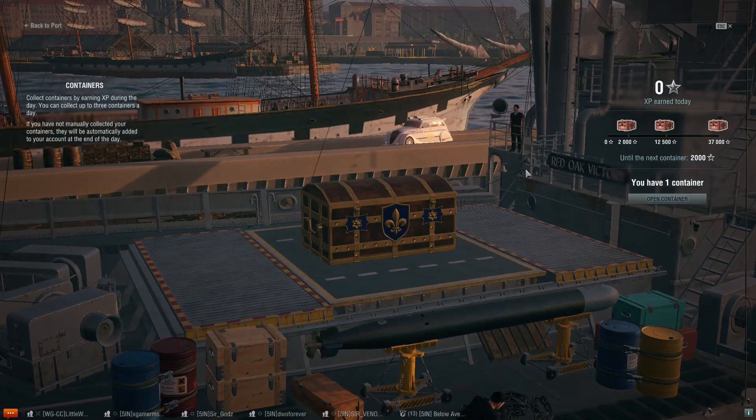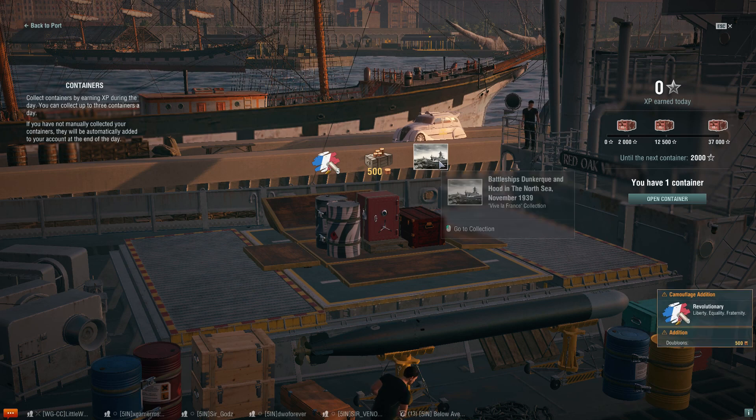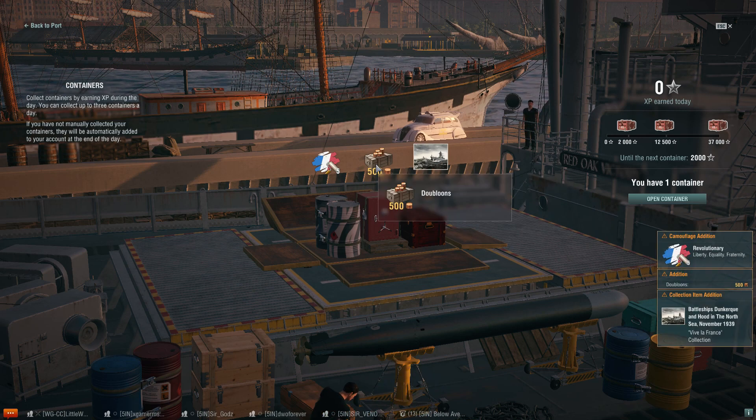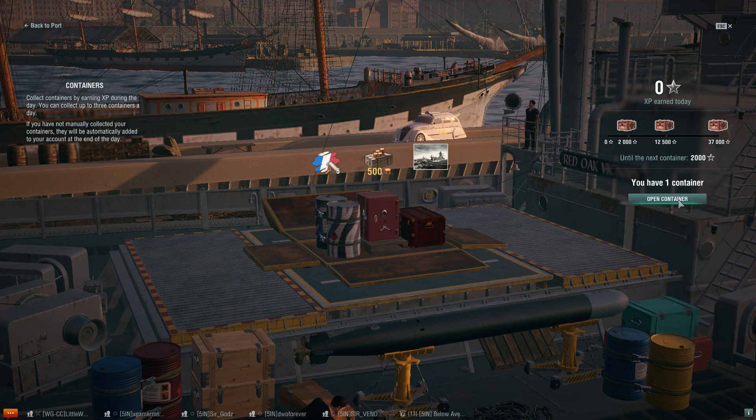Hell yeah, I'll take 500 doubloons — lay them on me! 500 more doubloons. Man, when RNG goes right, Moe likes it — just making it rain with doubloons with these containers.